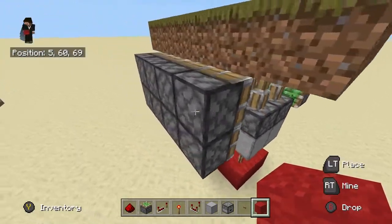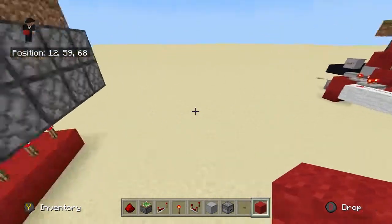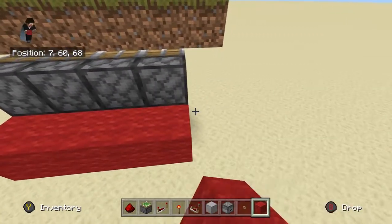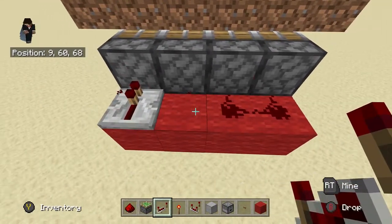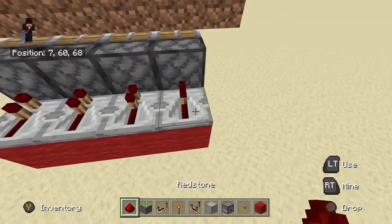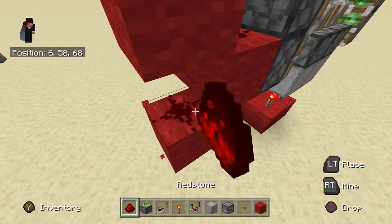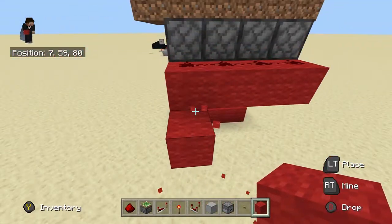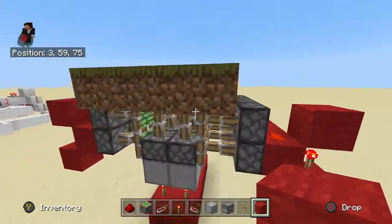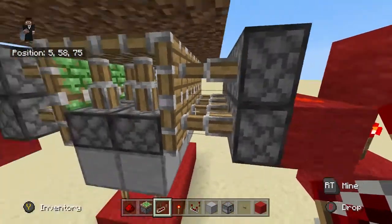Now let's start wiring it up. This is Bedrock Edition, so this is going to be a little bit different depending on your edition. If you're on Java Edition, this will not work for you. On Bedrock, you wire these pistons like this. But on Java Edition you're going to need to give a direct signal like that. Since we're on Bedrock, just follow what I'm doing. I'm going to have this — a redstone torch — and you do the same thing on the other side, and put this to pinch the circuit so it could go up. And there you go — this is pretty much the system that will pull the pistons from the side.